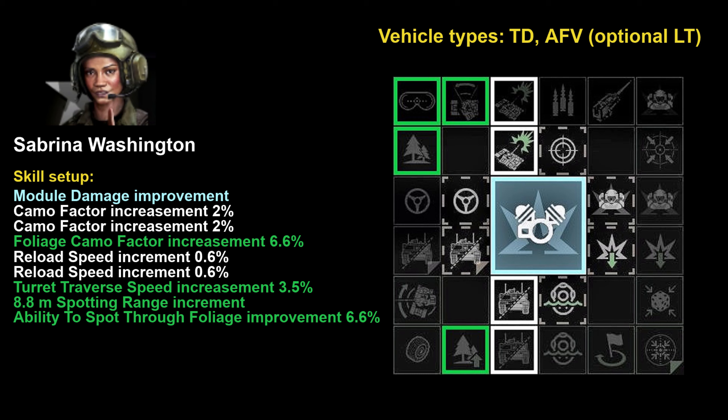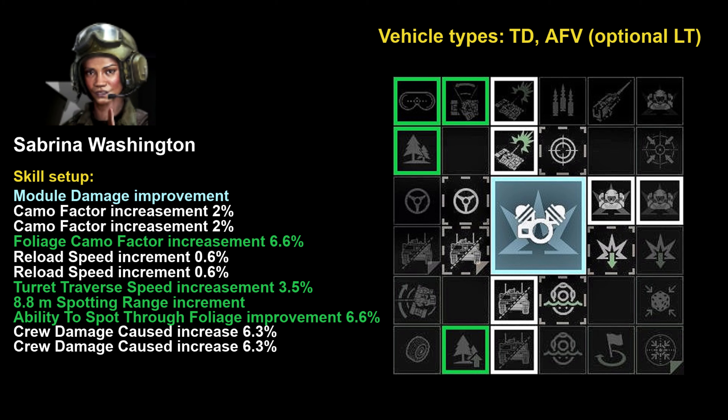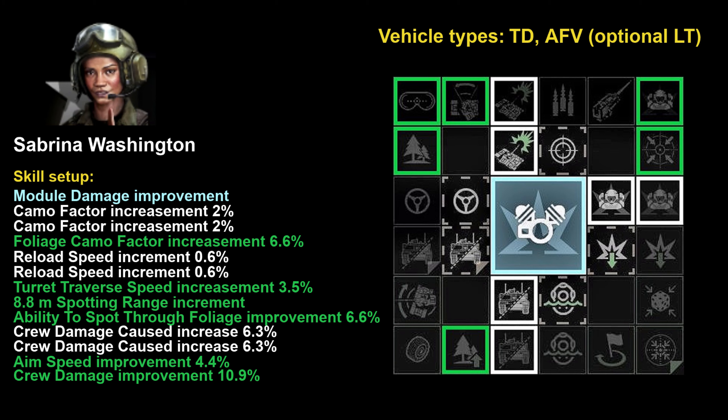After all those skills are done, your AFV or tank destroyer is quite set to be a deadly hunter, receiving camo, vision range, and spotting bonuses along with the other already mentioned bonuses. After these eight initial skills you can continue to develop the remaining six available skills in crew damage increase, getting a 12.6 percent improvement across two skills, then a 4.4 percent aim speed improvement, and an additional 10.9 percent crew damage improvement — bringing total crew damage enhancement to 23.5 percent overall.